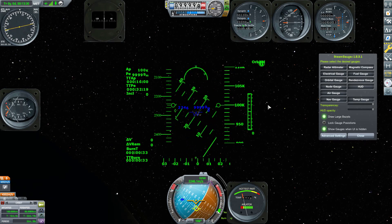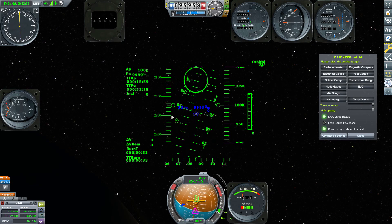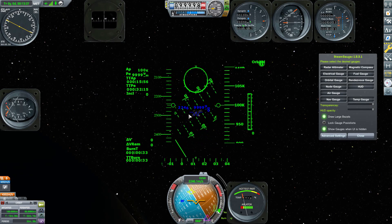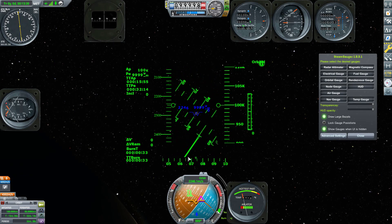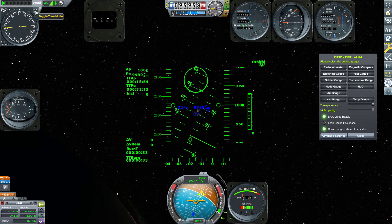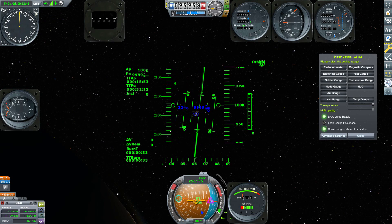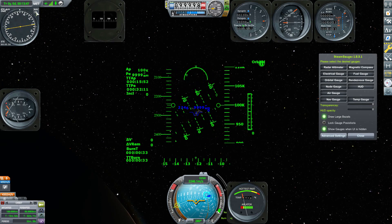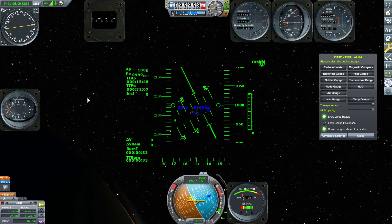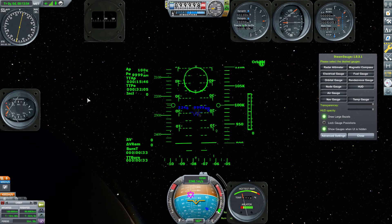Just like the rendezvous information appeared on the HUD, the burn node navigation info now also appears on the HUD in orbit mode. The HUD is my second favorite thing in this mod because it gives you so much information at a glance. And I like that the navigation gauge still works in space, though in orbit it's less useful since you're not really navigating to an airfield.